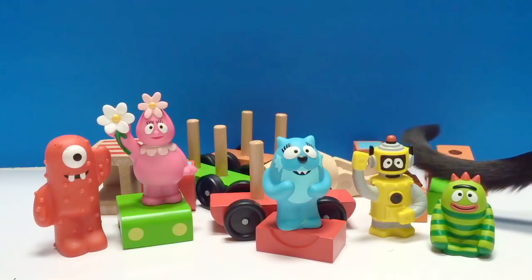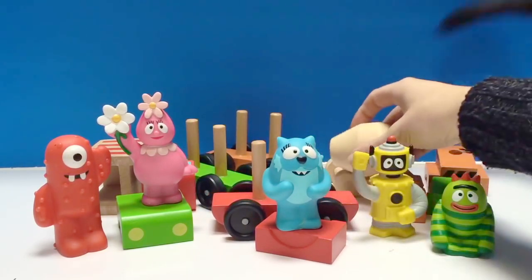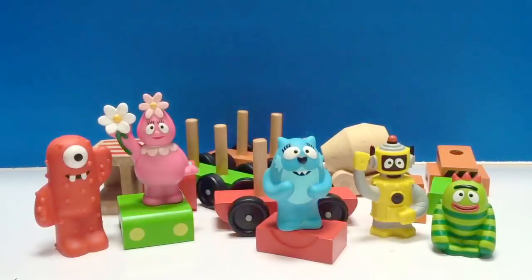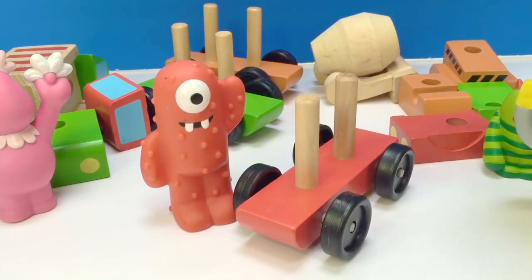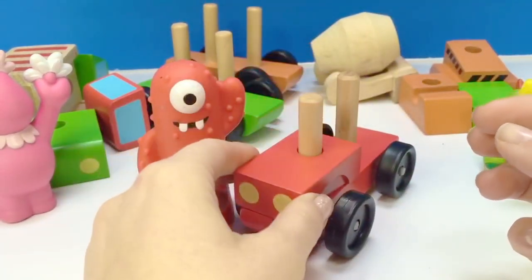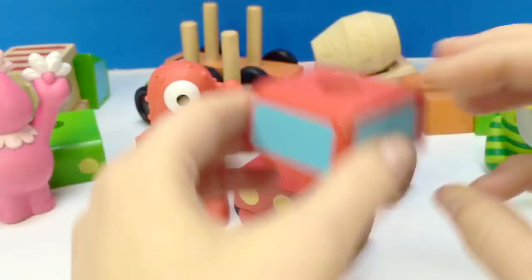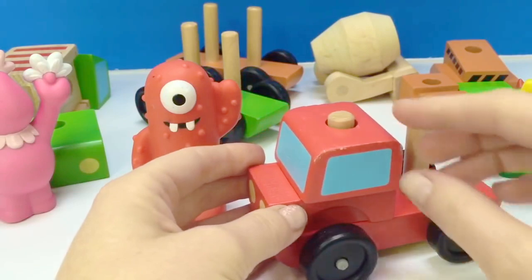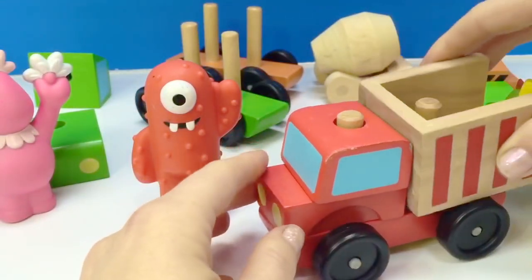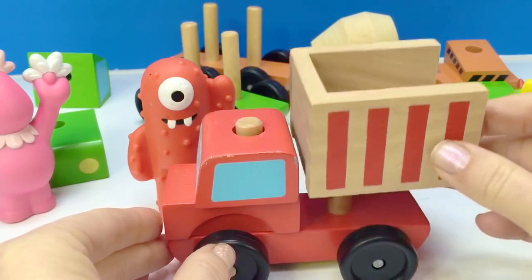Hello and welcome to Tiny Treasures. Today the Yo Gabba Gabba Gang are going to build wooden cars — we have all different colors and all different pieces. It's like a puzzle and you're going to help us. Look who's come to visit — little Kitty! Moonoo would like to build the red truck. Here's the front piece because it has headlights. This looks like the windshield of the truck and the windows. All we need now is the back piece — what kind of truck is this, Moonoo? It's probably the dump truck. There's red stripes on the back of this truck. It's a little wobbly, but I guess it's supposed to be that way.